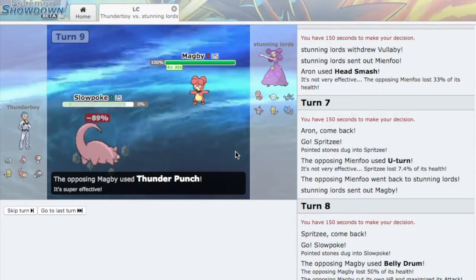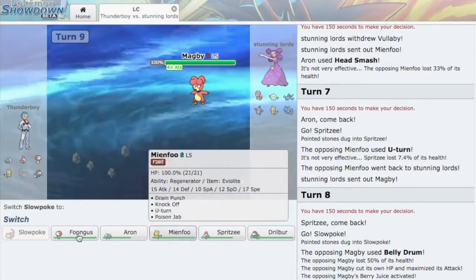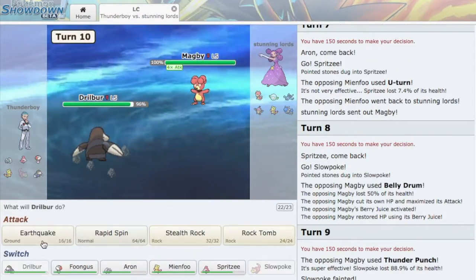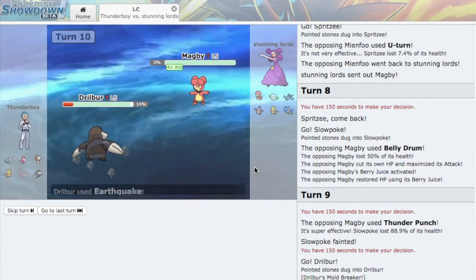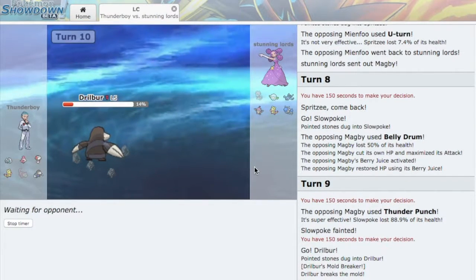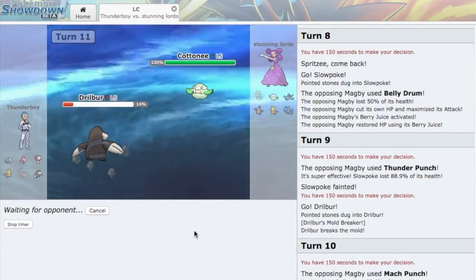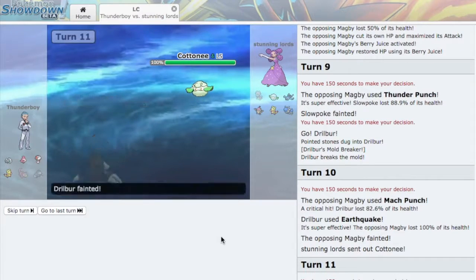There's a chance I die to Thunder Punch and just lose. I want Thunder Wave. I do die to Thunder Punch — this just became a problem. He's going to have to Flare Blitz me, which means he takes quite a bit — oh, he Mach Punched! He didn't kill me, and he dies! He's an idiot. Why would you go for Mach Punch and not Flare Blitz? I think he thought I was Scarfed on Drillbur — so he Mach Punched to do some damage thinking I'd outspeed. I got rid of his Stealth Rocks, which is nice. I'm going to go into Foongus.